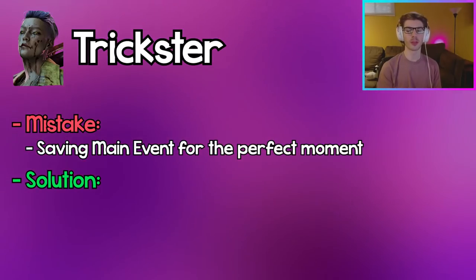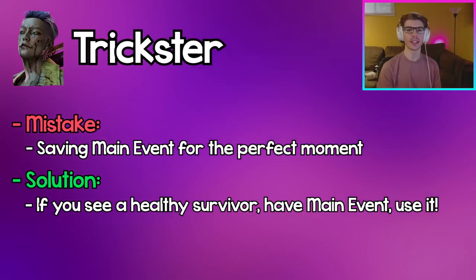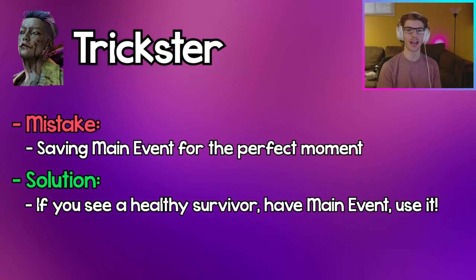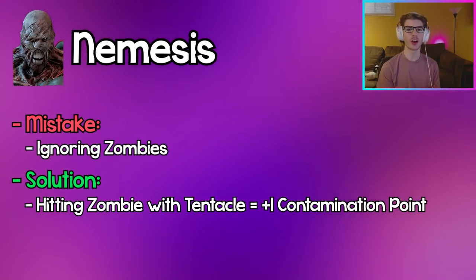Trickster: Saving your Main Event for the perfect moment is a bad idea because that opportunity to down multiple survivors might never come. If you have Main Event and see a healthy survivor, using it to quickly down them can be really effective, and if you keep hitting your knives afterwards you'll get Main Event back quickly anyway.